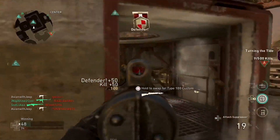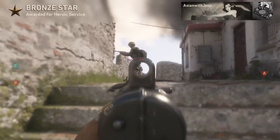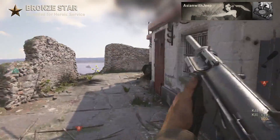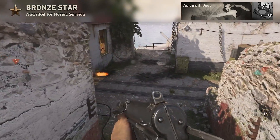And that's all for the Call of Duty World War 2 Weapon Guide Express on the Grease Gun. The next video will cover the Lewis Light Machine Gun. This is Asyan with Jeep — thank you for watching and I'll see you guys next time.